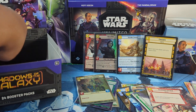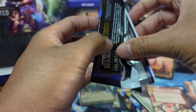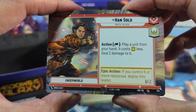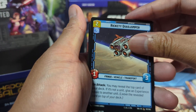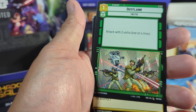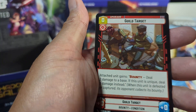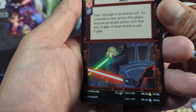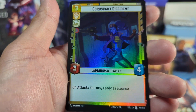Two packs remain. Second to last pack — let's give this one a double pat and a double salute for good luck. Let's see what we get. We got Han Solo Hyperspace — nice, I'll take it. Oh rare: Give Into Your Anger — that's a nice scene right there, when Luke cuts off Vader's hand. And Coruscant Dissident for the foil.